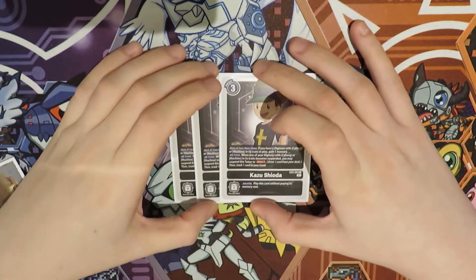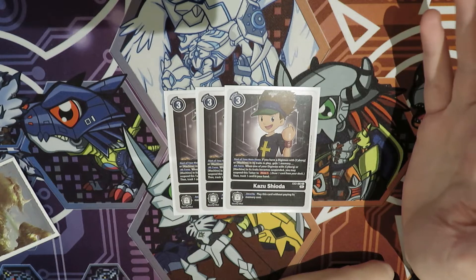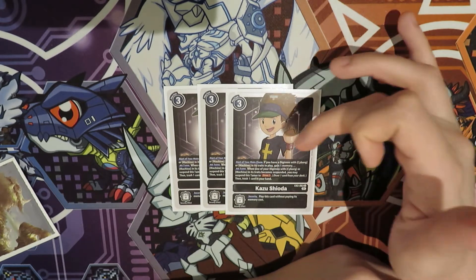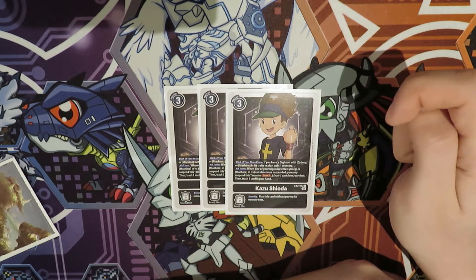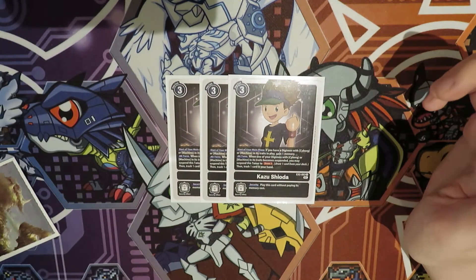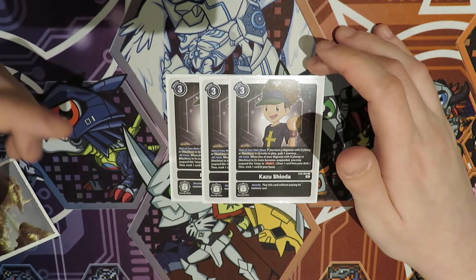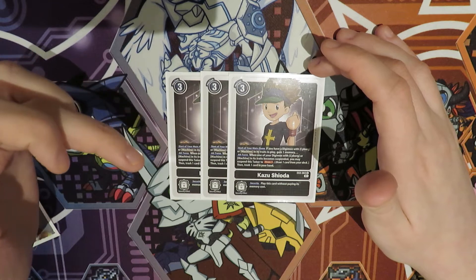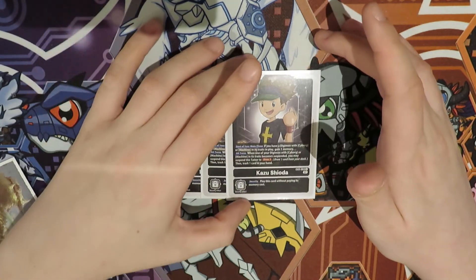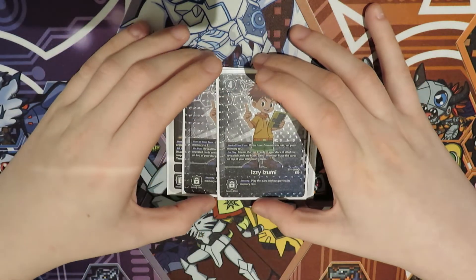Finally, the Tamers. We play three Kazoo. In my original Debrigade list I said it was a four-of, but you only need three in this build. If you hit one, you have your advantage engine online because your opponent will give you one or two memory every turn if you don't have Izzy up. This lets you get to two or three memory consistently, meaning you can play one or two rookies per turn while also choking them. The draw and discard engine this card provides is very important.